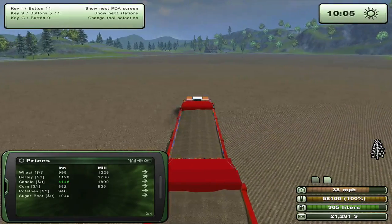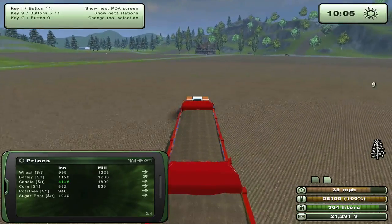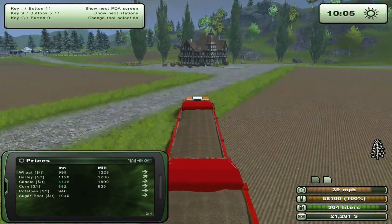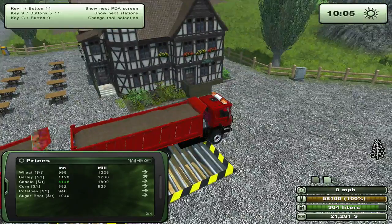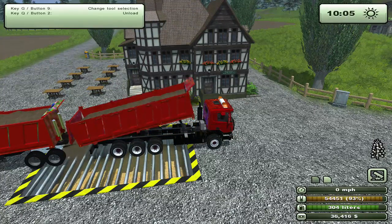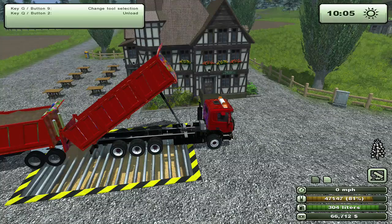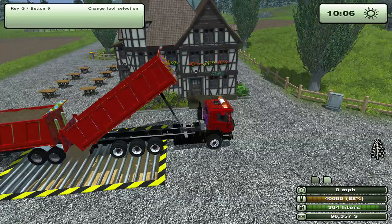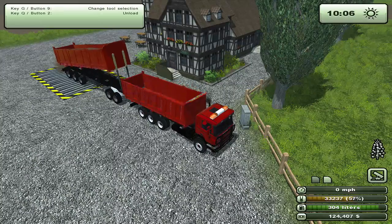We should end up with about 200,000 on top of our existing 21,000. I noticed next to wheat and barley there's a money symbol and a 'T' — money per time, maybe? Anyway, here we go at the inn. Let's start unloading. We're already up to 50,000 in about three seconds! Past the 60,000 mark already, and we're almost at 100,000 — at 96,000 now. We'll soon be over 200,000.